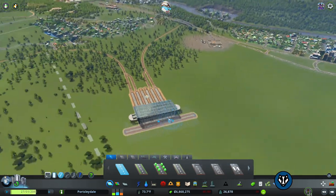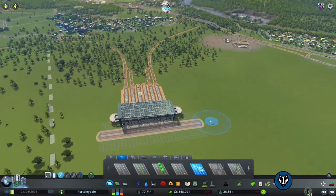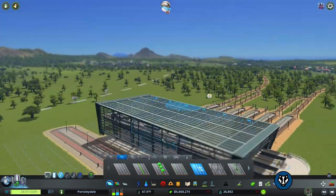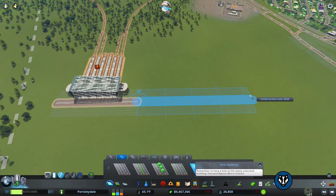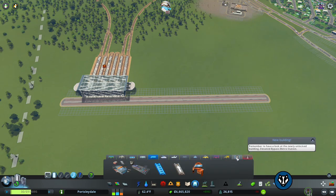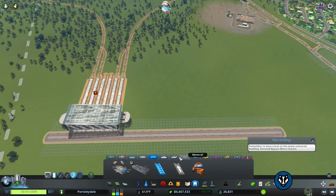Okay, so a transport hub — it's basically somewhere, I would guess you'd say, like Victoria in London, where you can basically get bus to train, train to bus, underground to this to that. Basically you can get anywhere.